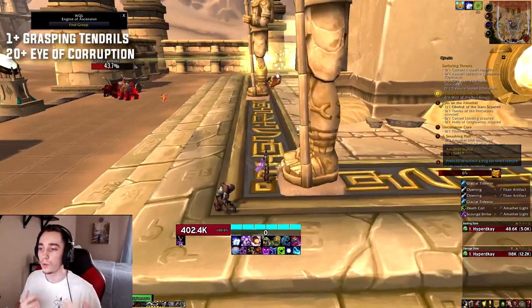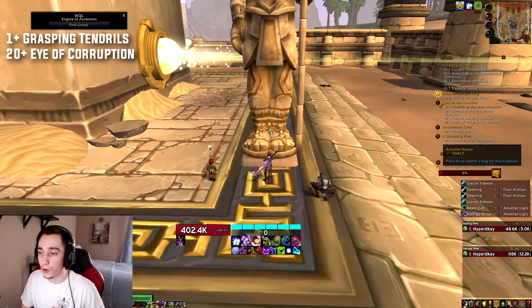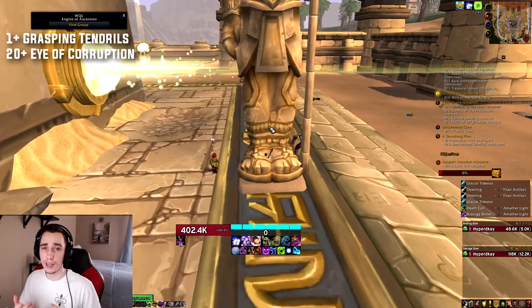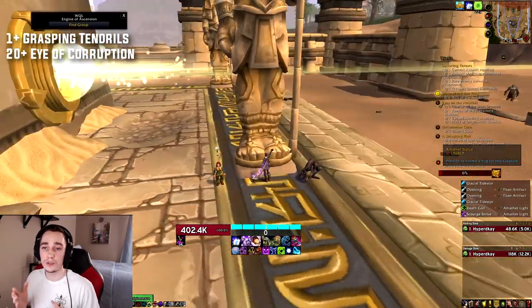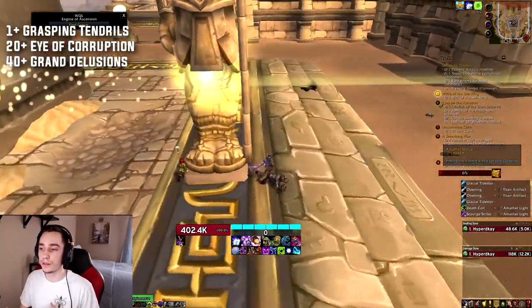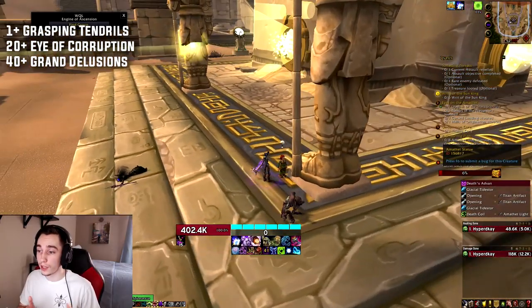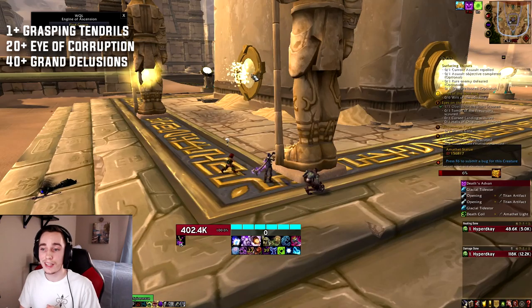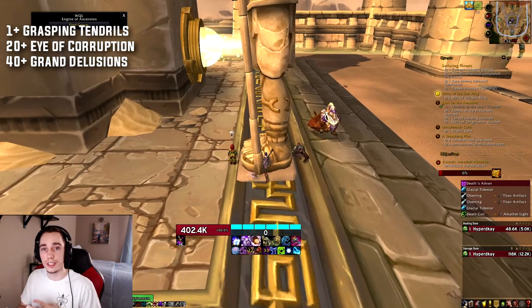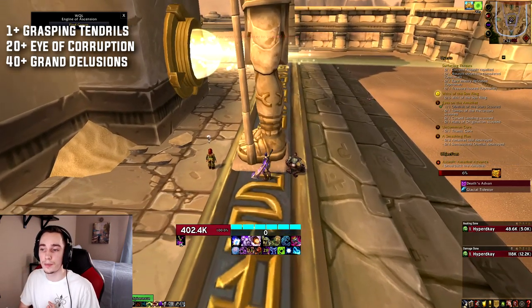The severity of the slow will increase based on how much corruption you have equipped. The second effect is Eye of Corruption, which happens when your character has more than 20 corruption equipped. This effect has a chance to spawn an eye that deals damage to you as long as you're within its range, marked by a circle. The range and damage of the eye increase with corruption. The third effect is Grand Delusions, above 40 corruption — when you take damage, there's a chance that a Thing from Beyond, a small add, will spawn and start chasing you.